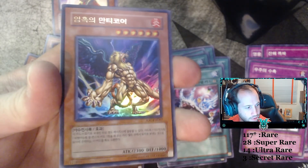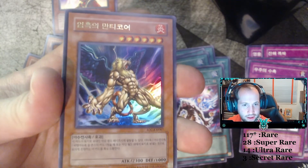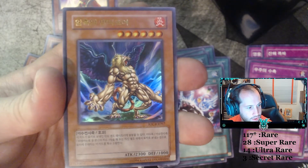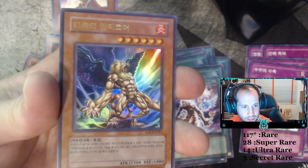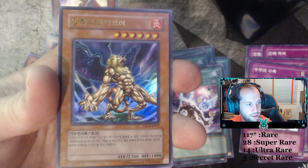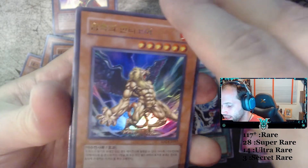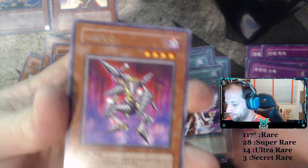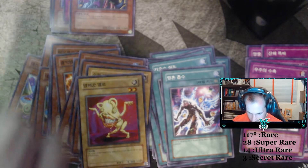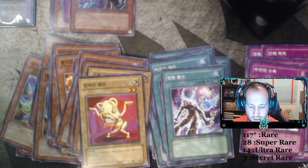Oh, hello — an Ultra Rare for us today! This is going to be Manticore of Darkness. Well, that's a sick one — I didn't know that was laying in the box. Not worth a ton, but it's still sick. The artwork is baller on that one. Triago. Pajama Yellow. Destruction Ring. Dark Driceratops. Got a Manticore of Darkness out of this box — pretty dope, wasn't expecting it.